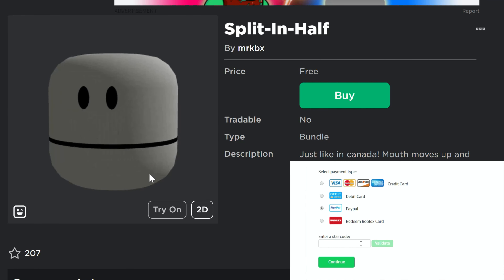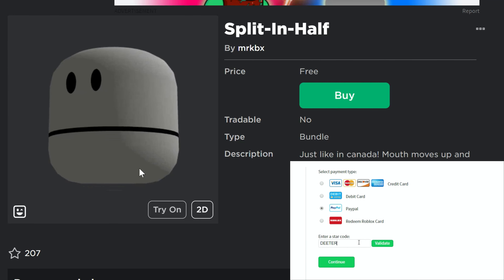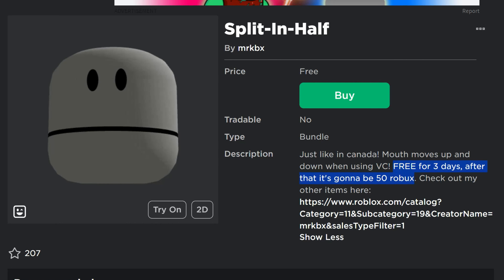Heads up on a free UGC item right here — a new dynamic head that you guys can get. It looks like it is free for three days, after that it is going to be 50 Robux.